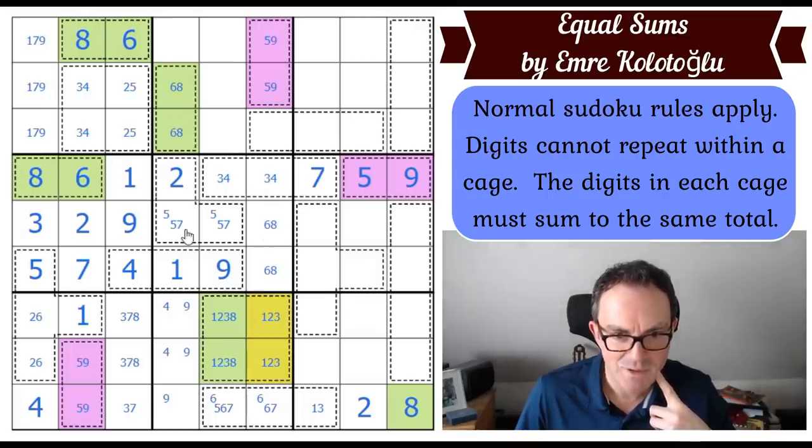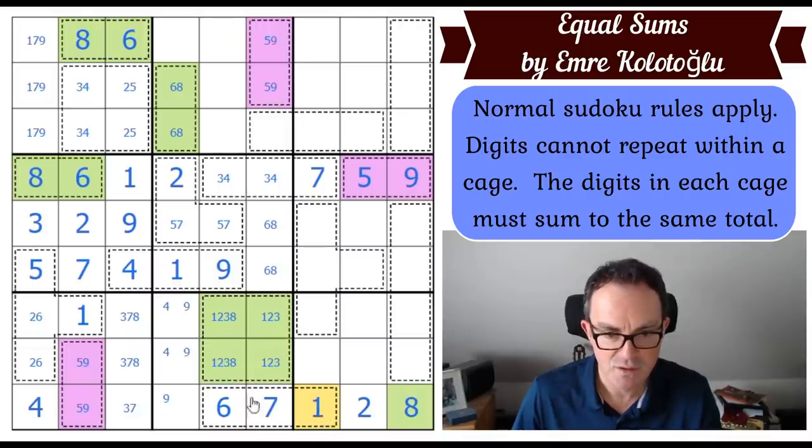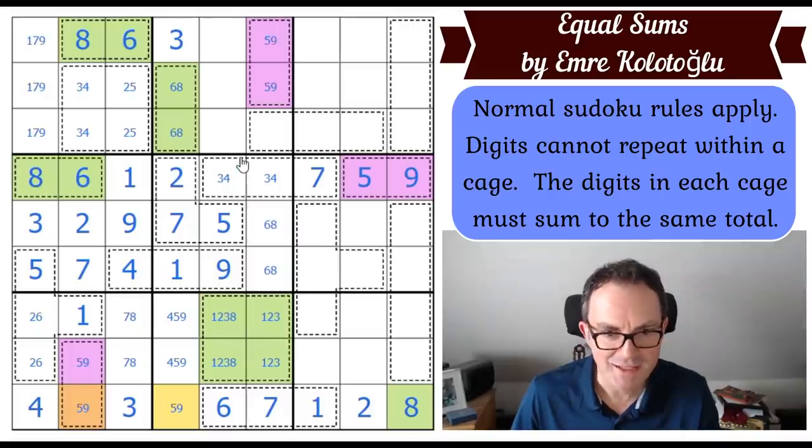Seven and two go in those two squares. These are eight and something — six — though that doesn't tell us the order. Now taking stock: that seven is really important because we knew there had to be a six in that domino, so we now know exactly what the composition of that cage is, which means we know the composition of those three squares: four, five, and nine. That gives us the seven and the five up here; we need a three in the column.